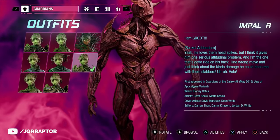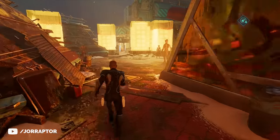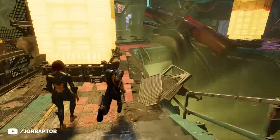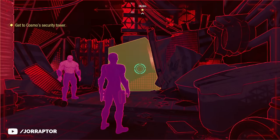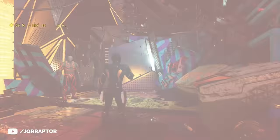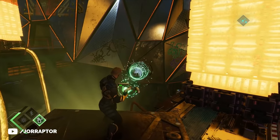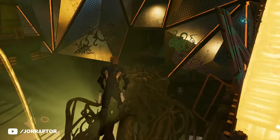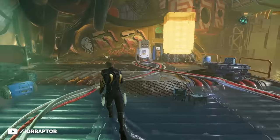In chapter 12, find Groot outfit number 6, which is pretty far into that chapter. At some point, order Gamora to cut through some wires, then hug the wall to get to the other side. You can push a block here, but don't do that yet — instead go to the left and use the wind element to pull something towards you. This creates a secret pathway for Rocket to remove the electricity, and then you can safely get to the outfit chest.